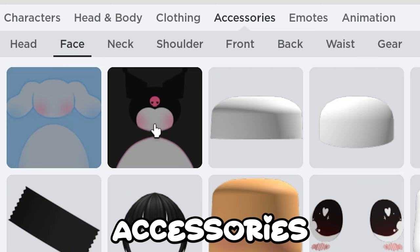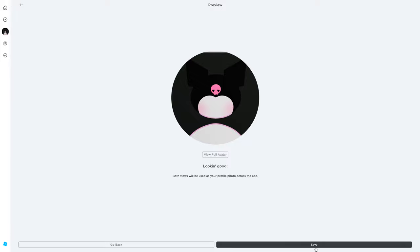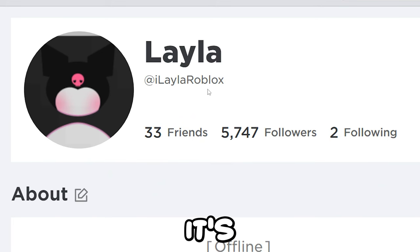Now go equip it in accessories, then go customize your profile picture. Just zoom it in so it's centered. And here's what it looks like — it's really cool.